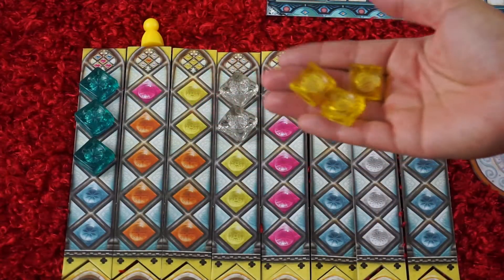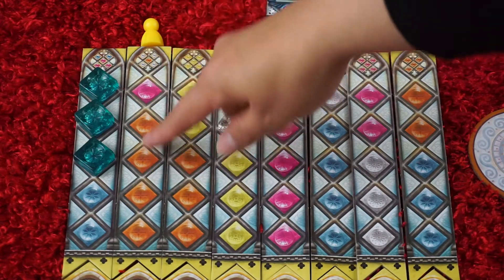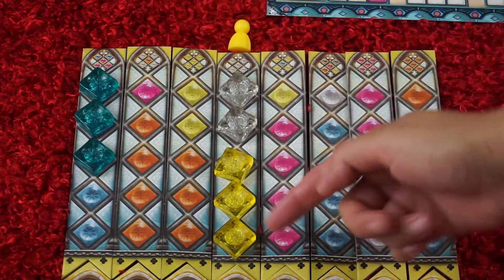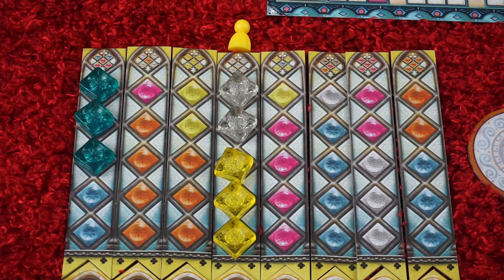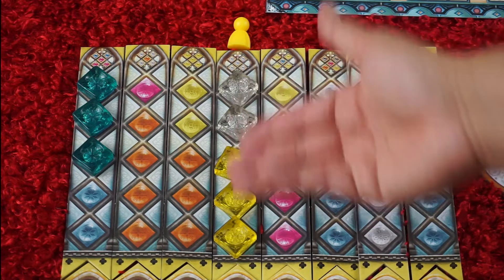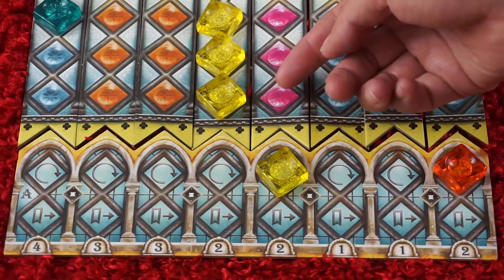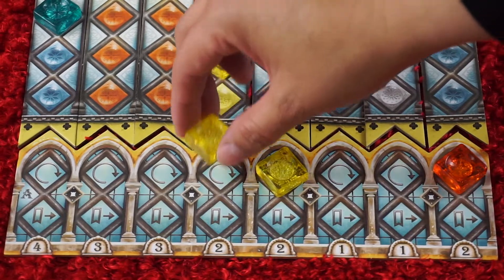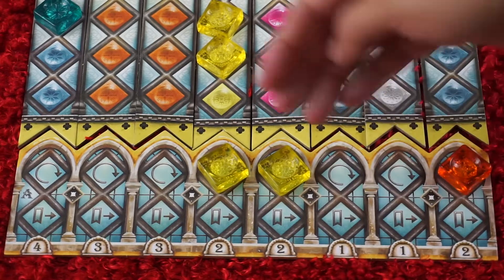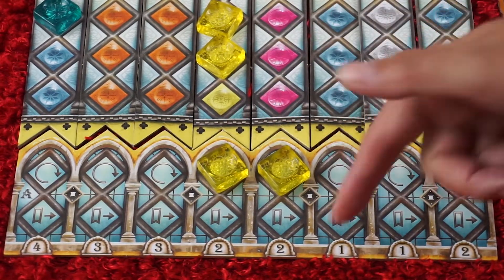You can place the window panes based on where your glass piece is located, either on that strip or anywhere to the right of it. When you complete a full strip, you'll be able to score points. First, you see if you get any color bonus points by matching the colors on that strip with the round color you're in. You grab one of the window panes from the strip you just completed and place it into the palace window, scoring the points below it, along with any other windows to the right that you've also completed.